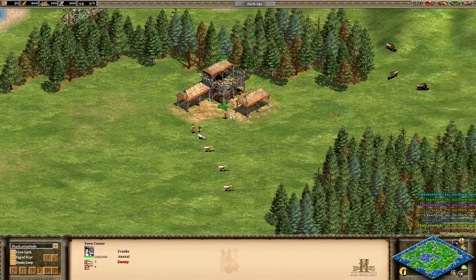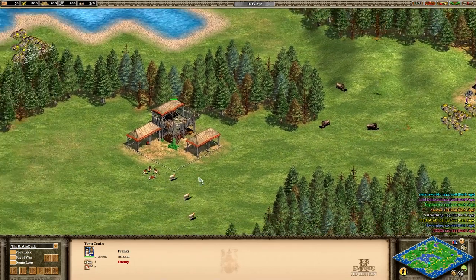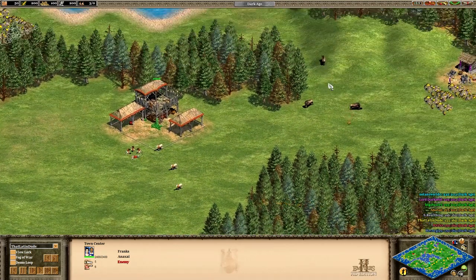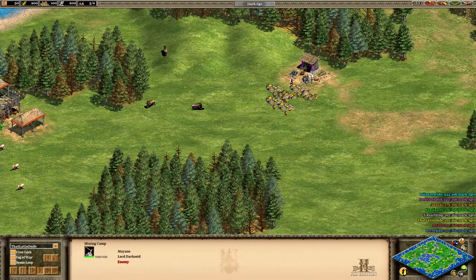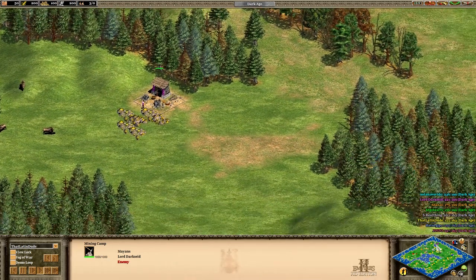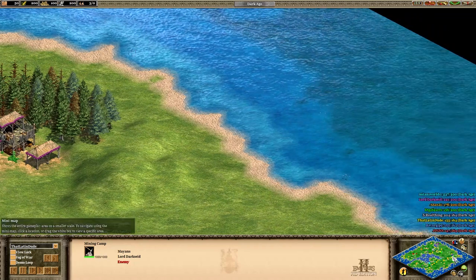Franks, one of our enemies, already has his town center down. He's kind of close to me. He has a pretty good start — sheep around him, wood, a little bit of gold, and boars. Boars can really make the difference because they give you a ton of food. Looks like his ally is kind of close to him too, already mining gold. If someone's mining gold in the Dark Ages, that might mean a rush.